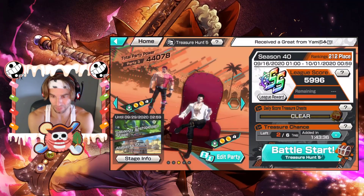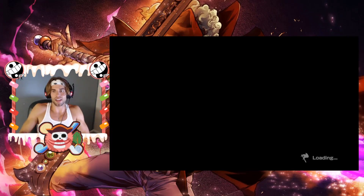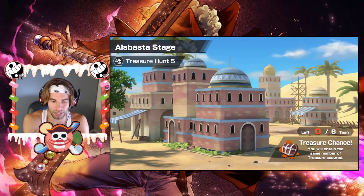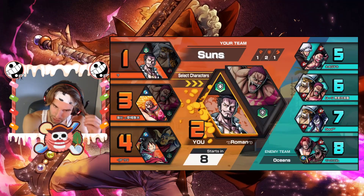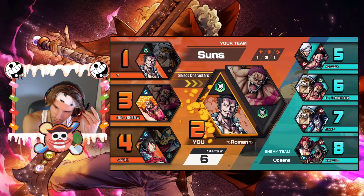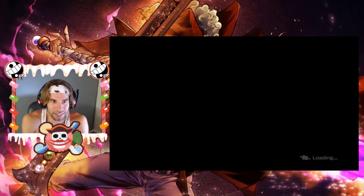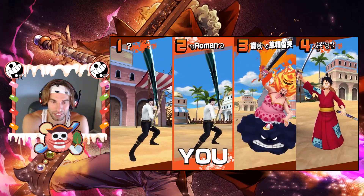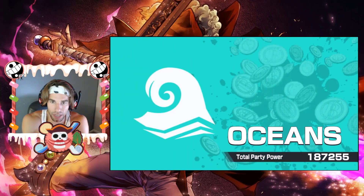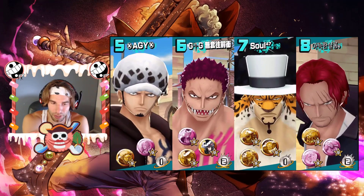Does Mihawk actually feel kind of clean? A little bit. Let's see what the next match has in store. We got a level 100 Mihawk in there — all the red units are out because literally no one is using or has Boa. I've seen like 70 Mihawks now. I think I've seen one Boa — one Boa Henkaku, and that's it. Sadly. Oh, it's Soul using the red units.